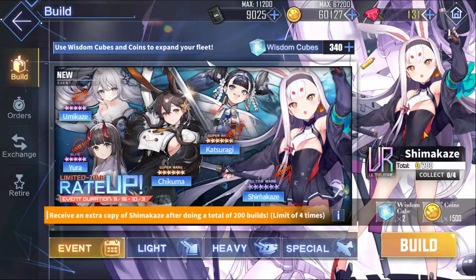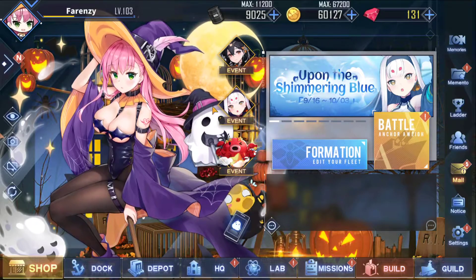We also have two other super rares: Katsuragi and Shikuma — Shikuma is in the shop, I'll show you that shortly. We also got Yumakaze and Yura. Yura has a fascinating skill set that I'll cover in a separate video, because this video is focused on the 'Upon the Shimmering Blue' second phase of the event.